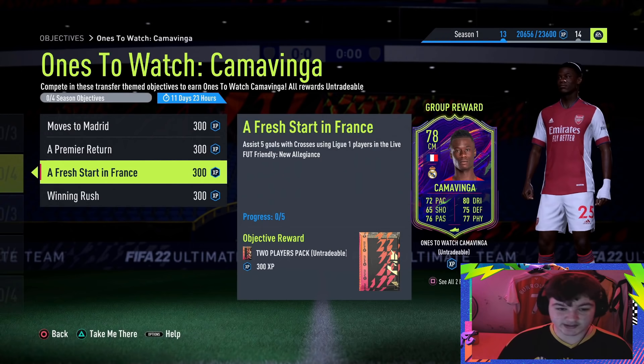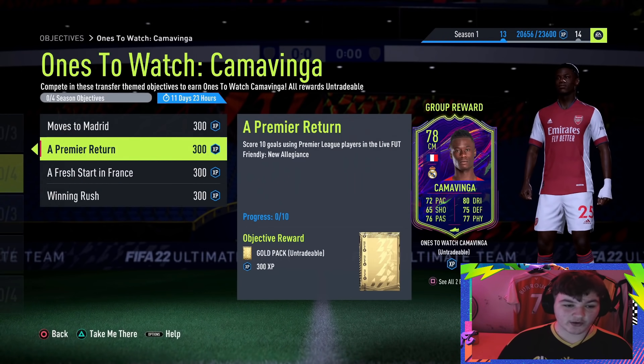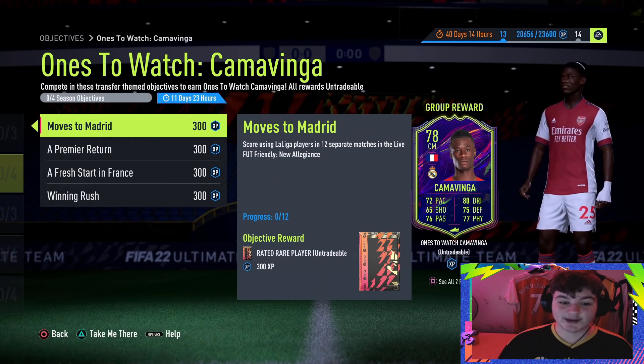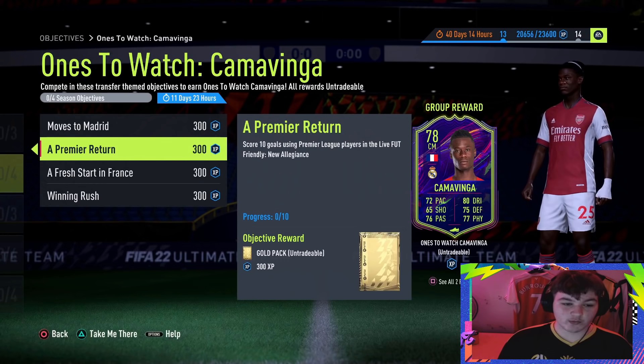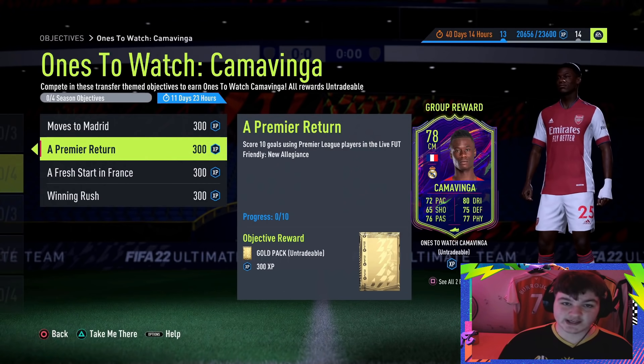Assist 5 goals with crosses using Ligue 1 players in the live Foot Friendly, and win 9 matches. It's a little bit odd how you've got score 10 goals using Premier League players and score using LaLiga players in 12 separate matches. Now with the Premier League, it doesn't have to be in separate matches. With LaLiga it says you need to score in 12 separate matches, so you could literally get those 10 Premier League goals in one game if you can.